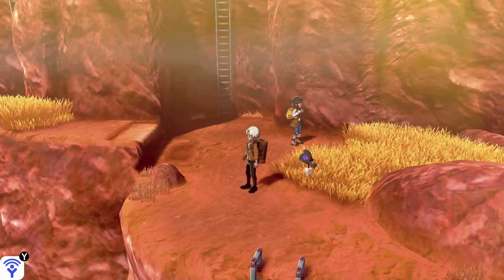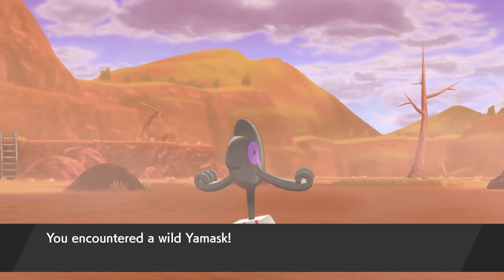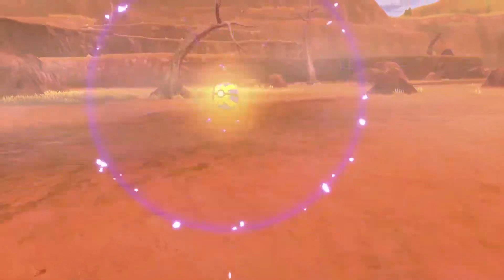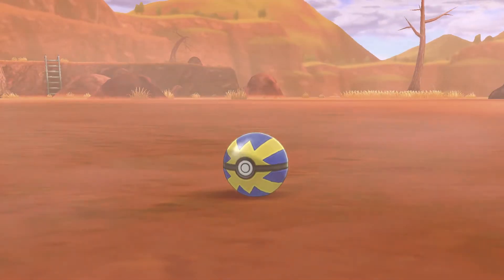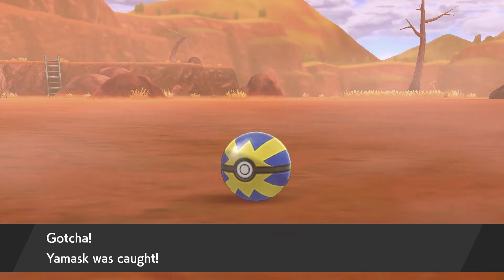Yo, what's going on people? We both know why we're here, so where you're gonna want to be initially is Route 6. Route 6 you can catch Yamask openly and freely — it's easy to catch a Yamask here. So you go ahead, you catch a Yamask and then you head on over to Ballonléa.